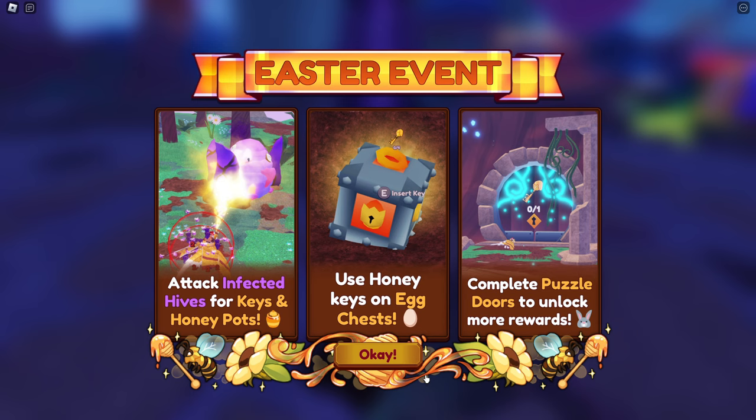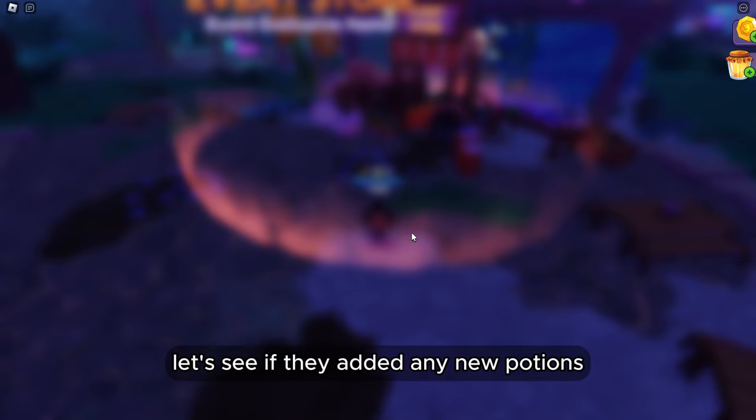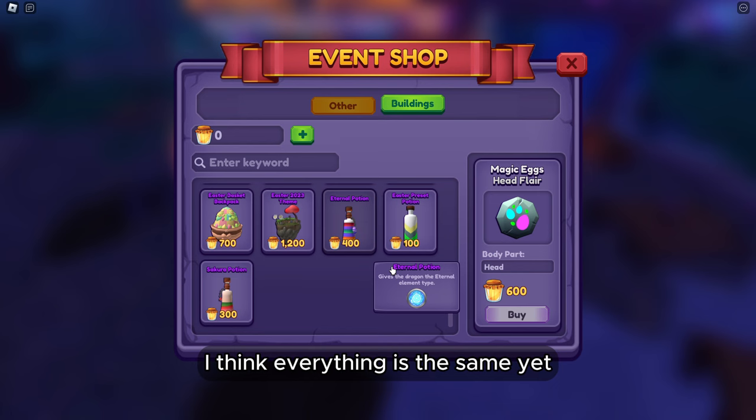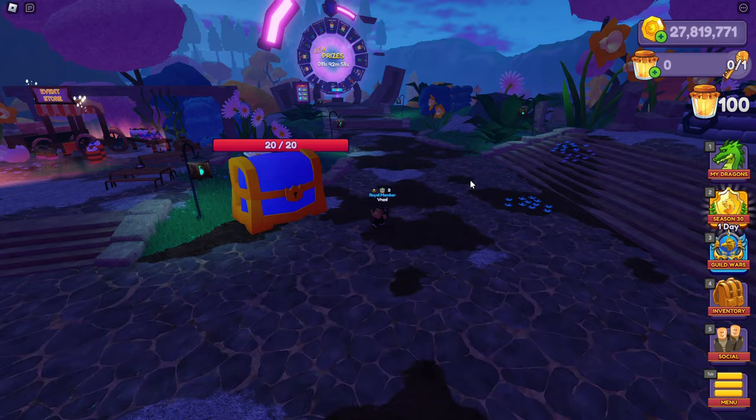Let's try to get some eggs first. Let's check out this map — we have an event store. Let's see if they added any new potions. Oh, you can buy honey eggs for 500 honey. I think everything else is the same — 2023 themed buildings. It doesn't seem like too much was added.